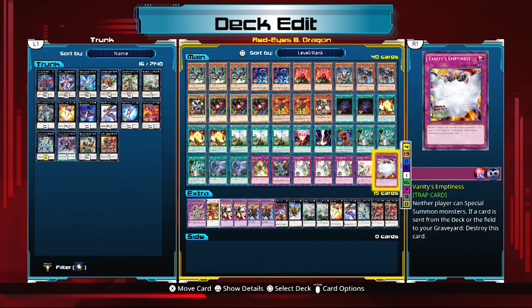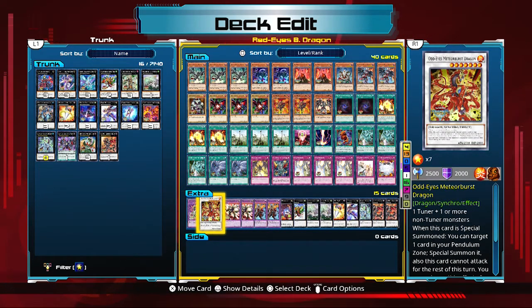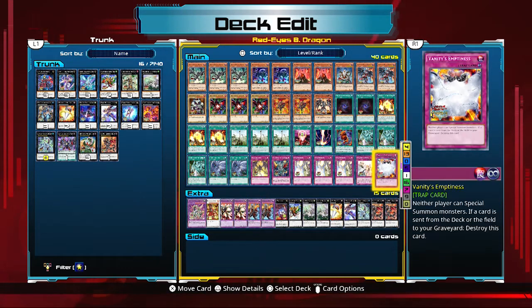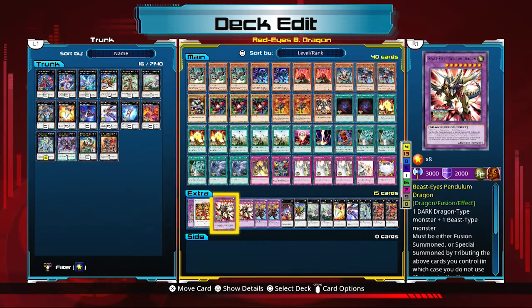Onto the extra deck: we have a variety of cards. Beast Eyes Pendulum Dragon takes one dragon type and one beast type — that's the contact fusion we talked about with King Cabillo. Its relevant effect is that if this card destroys a monster by battle, inflict damage to your opponent equal to the original attack of the beast type fusion material used for this card's summon. In the gameplay footage you'll see it does 400 damage from King Cabillo's attack stat. But the main reason you use it is because it has 3000 attack and is so easy to summon in this deck.